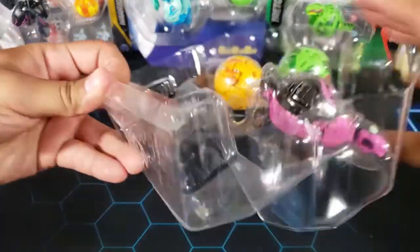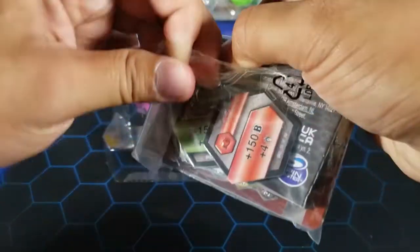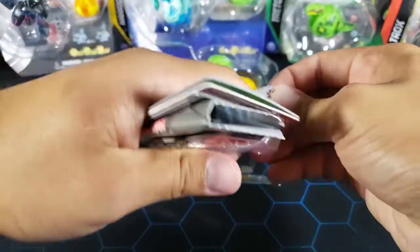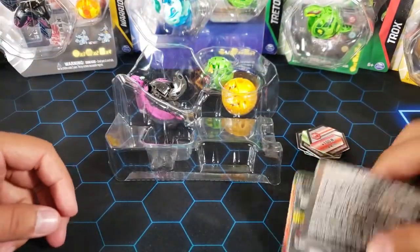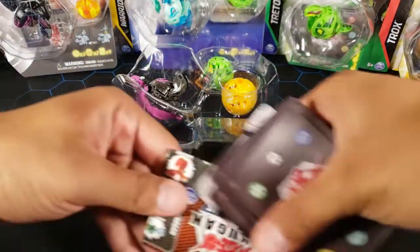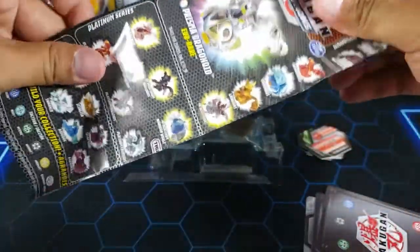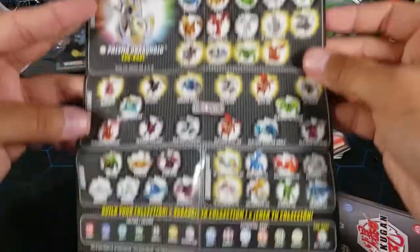Let's open this bag — we should have everything: all the cores, the character cards, the gate card, and a couple little booklets. First we have a little rulebook with some rules for how to play the game. We also have a list of Bakugan Evolutions — it's the same list we've seen everywhere, but you can pause to take a look at it.